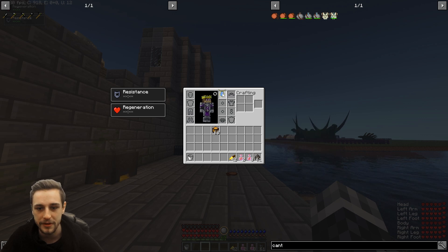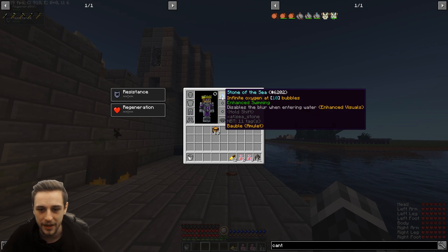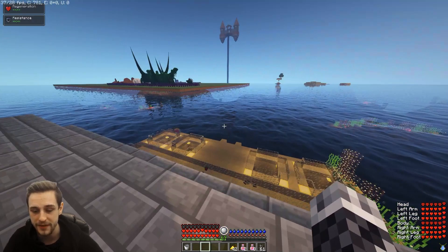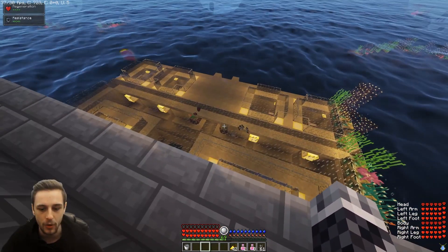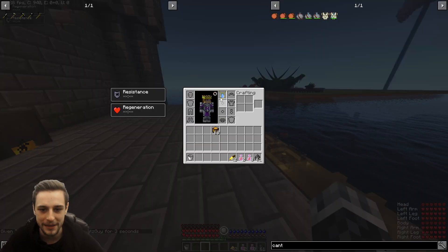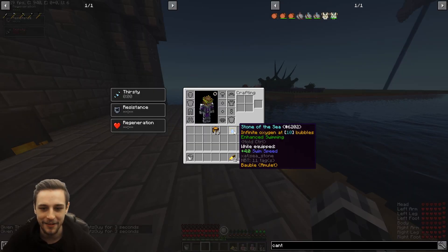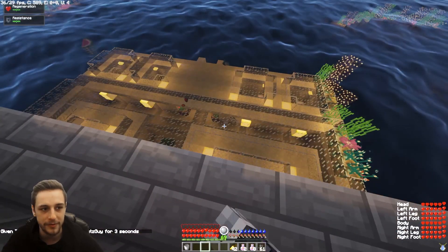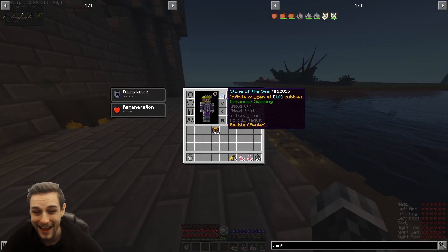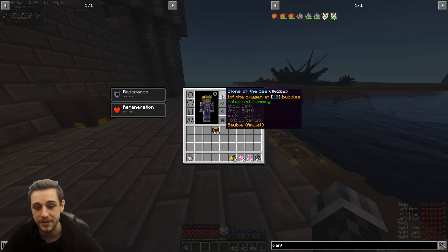Another late to mid game solution is Stone of the Sea. Long story short, it just stops you from getting thirst or parasites entirely. I tried to give myself the thirsty buff but I'm immune to it now. Once you put it on, it's impossible to get thirst or parasites. I don't actually use this very often personally, but it is an option available to you.